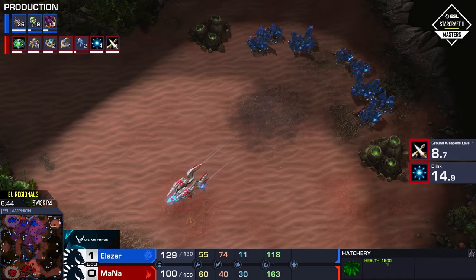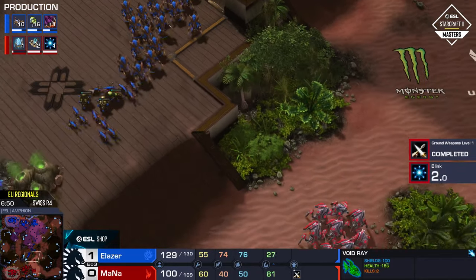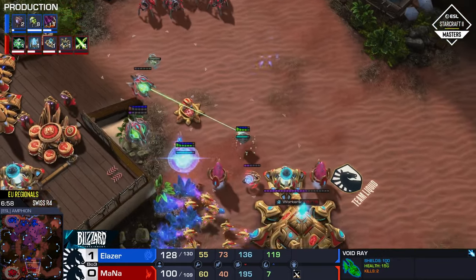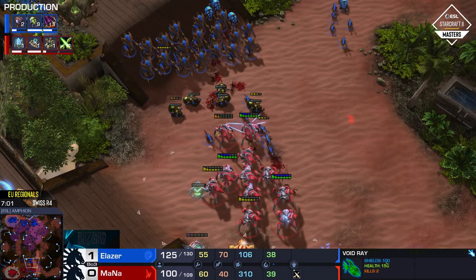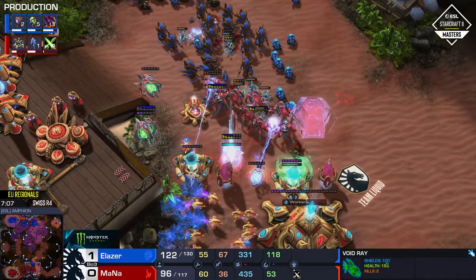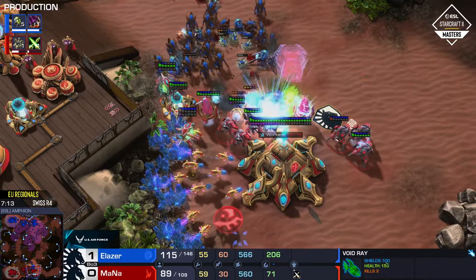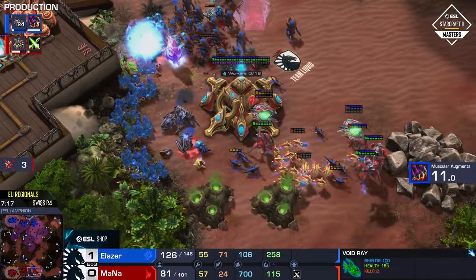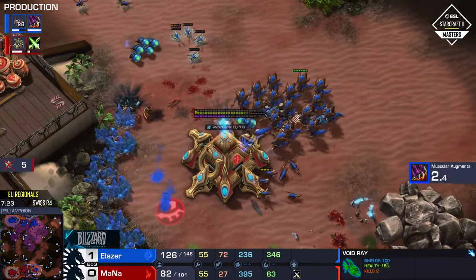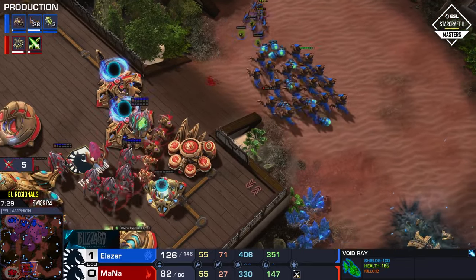This absolutely is a significant attack coming in from aLaser. aLaser not getting bane speed by the way — he did put out the baneling nests but this is going to be a very bare-bones attack. Blink will complete now — a very fortunate timing for Mana. He's trying to get in towards that robotics bay. Love the stasis wards, and good defensive blink micro so far. The stasis ward only gets a couple of lings, and aLaser's got a lot of hydras. Battery overcharge will get popped. aLaser blasts the third — Mana simply did not have enough. He got out with a lot of probes, but soft enough for just one baneling — not quite killed.